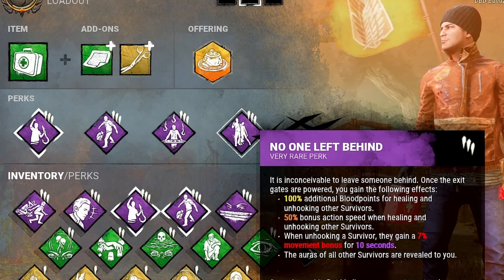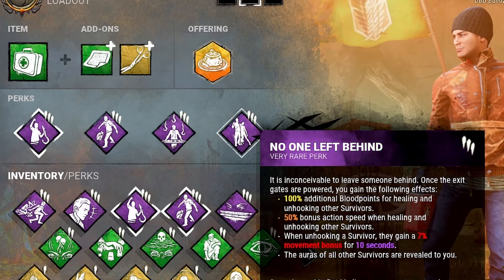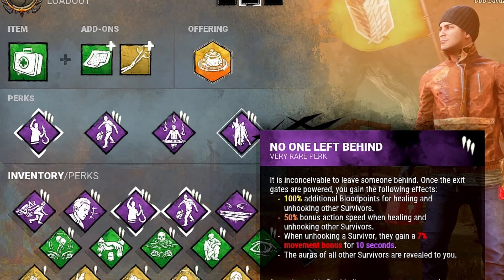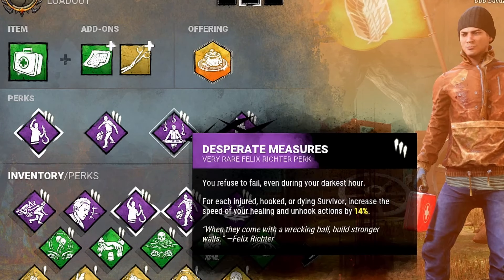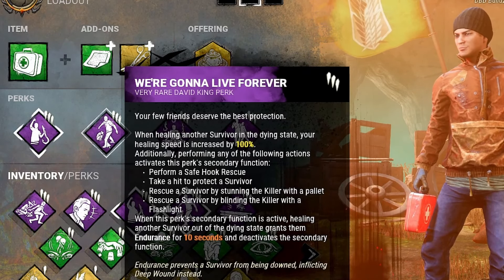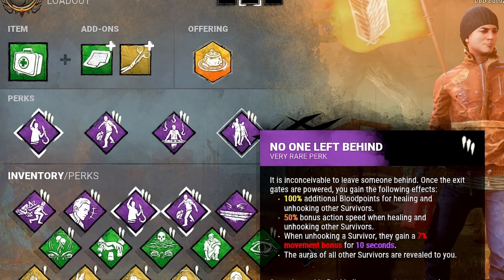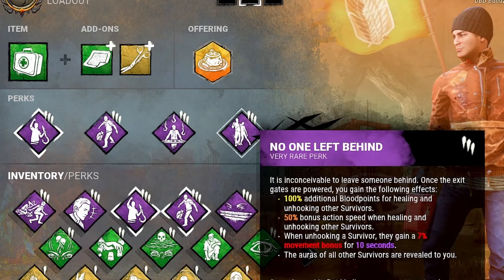No One Left Behind is one of my personal favorites since the new patch. My only regret is that you don't always get to the end game, making the perk sometimes useless. But when you do get to the end game, you get really cool benefits: 100% extra bloodpoints for healing and unhooking people, and 250% action speed when healing and unhooking survivors. Combined with Desperate Measures at four stacks — 56% — plus We'll Make It's 100%, you get an enormous total healing speed. Plus the fastest unhooks you will ever see thanks to the stacked speed bonuses.